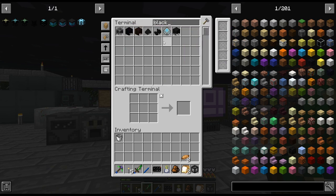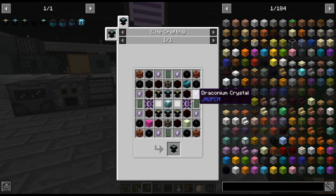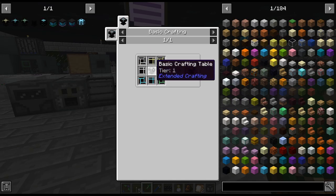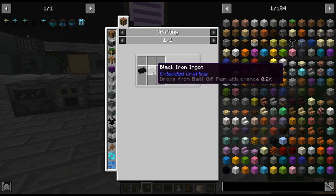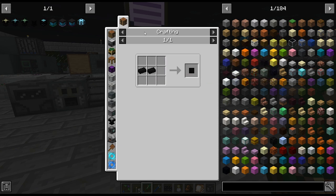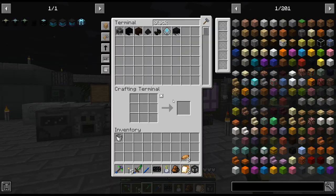We don't have any black iron or anything like that. So that's going to be a lot of recipes I'm going to have to do for that. Black iron ingots and all that stuff — basic components, black iron slates. It's kind of annoying. I was hoping there would be like a plate recipe, a machine compressor recipe.